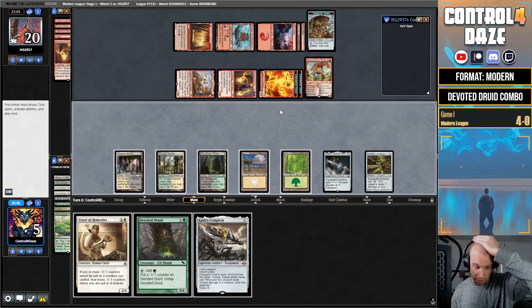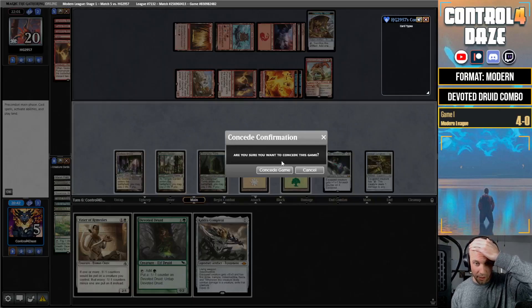They hit a Devoted Druid off Ragavan — we don't care about that. Play out the Bonecrusher, two cards. Obosh is in hand. Tyvar, one time — Tomb tapped, no. We check how lucky we got — drew Tyvar! That's cool but it doesn't have Haste unfortunately. Block there, block there — 1, 2, 3, 4, 5. We just lose from there, we're dead.